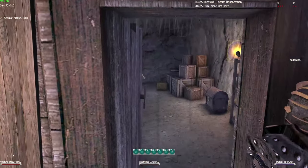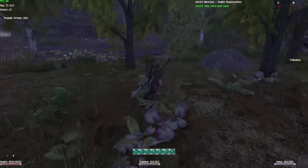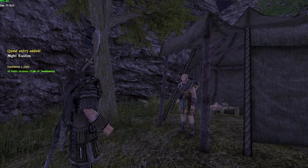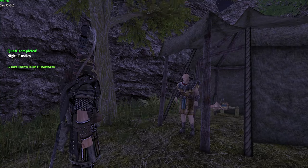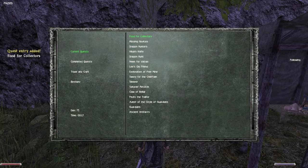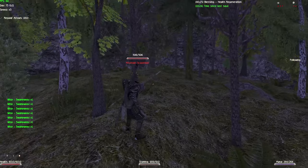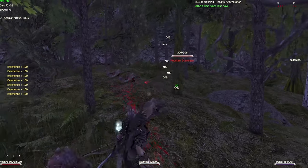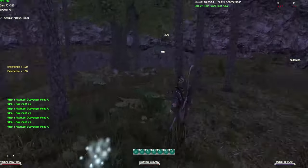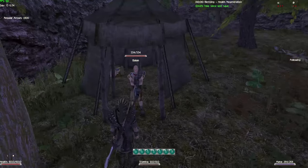When the quest updates, you can turn back into a human by pressing Enter. There's going to be a little ghost skeleton in here and you can kill it. You can then go back to Balam, who is standing in front of the tent. Next up is food for the collectors — a few mountain scavengers popped up outside the camp. I think there's a total of eight or more, and we're going to give all the special meat from mountain scavengers to Balam.